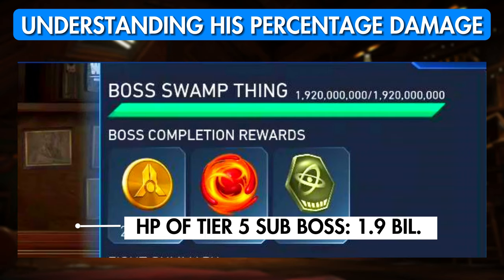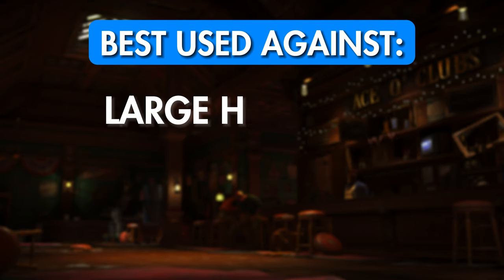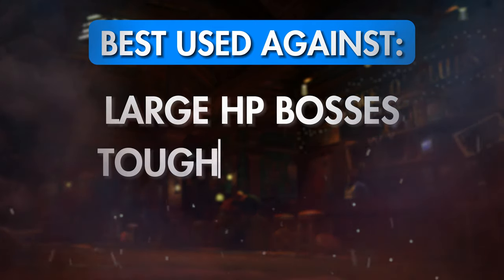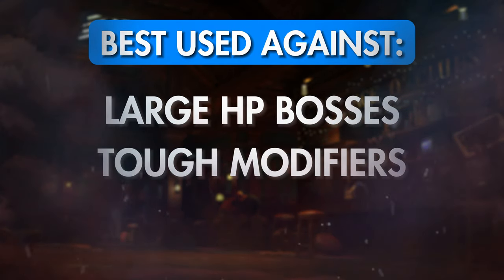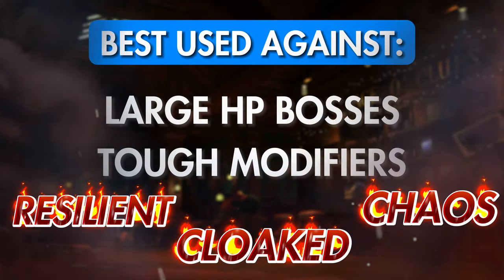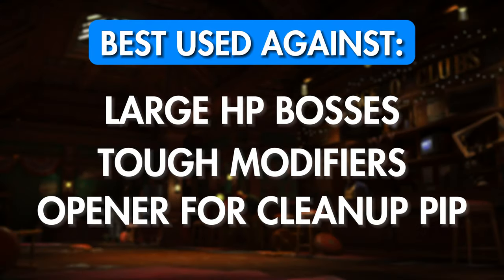You usually want to use Deathstroke where the bosses have very high health and the units you have available have other bosses to be used against, or they just do too little damage to such a huge health pool. Or the boss has a modifier that makes it hard to deal good damage with your other teams, like everybody's favorites: Resilient, Cloaked, and Chaos. Or perhaps you have a high damage pip that can clean up, but need a good opening pip.